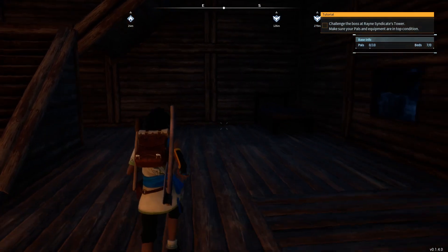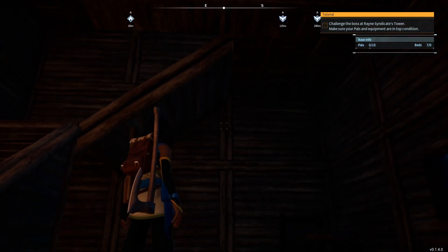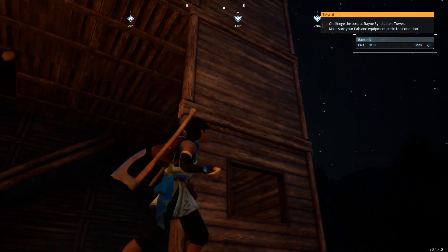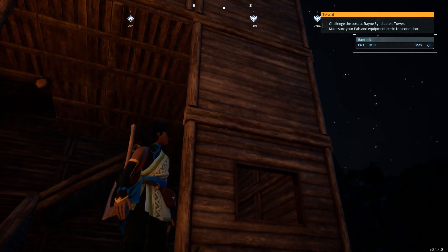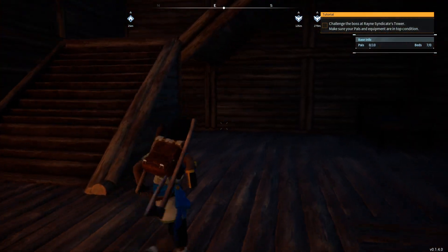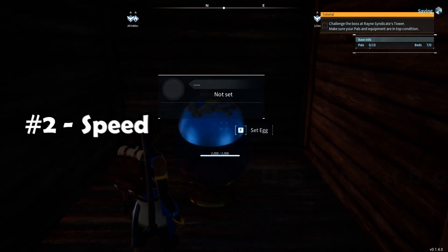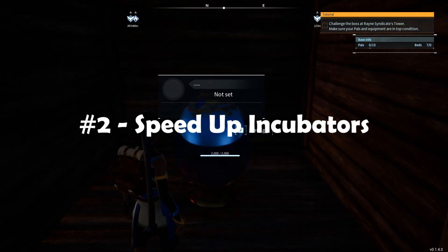One of the things I want to show is that if you're having difficulty getting those levels to build more of the ideal base and getting the materials — wood, stone, metal, whatever you want — one of the quick ways to do that is with the incubators. From the settings, there are two things you want to change in your world settings before you start the game for this to work.